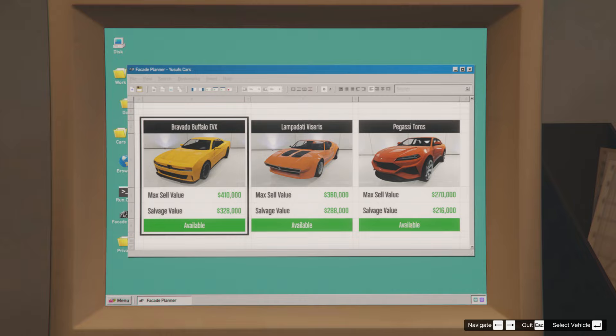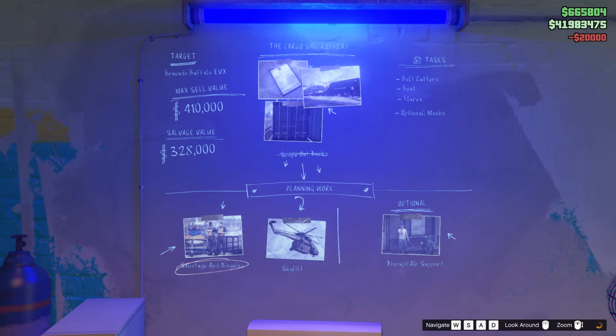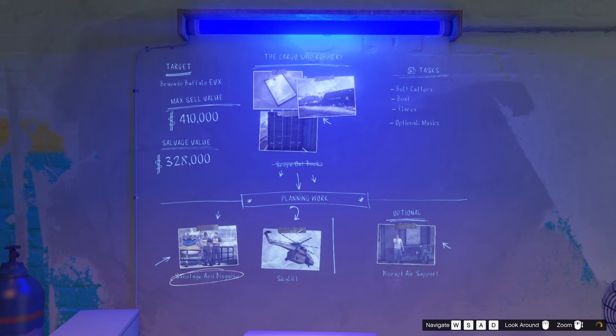All you have to do is just start this mission. If you haven't done the scope out mission yet, you have to do that mission first. If you've already done it, you just have to get out of your salvage yard.